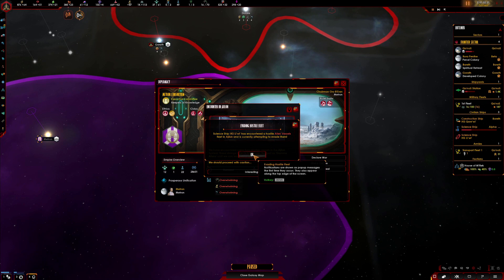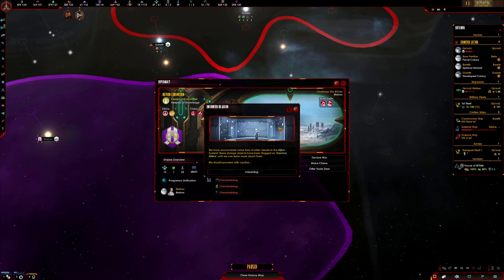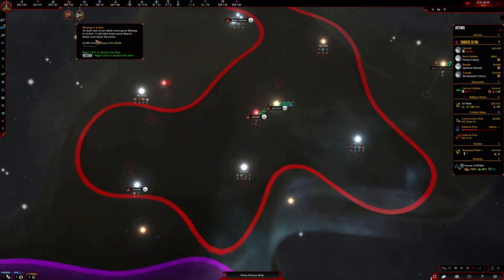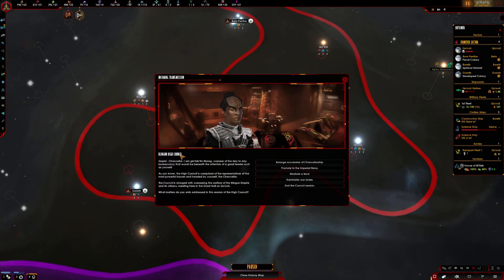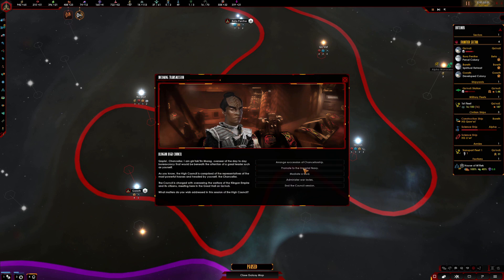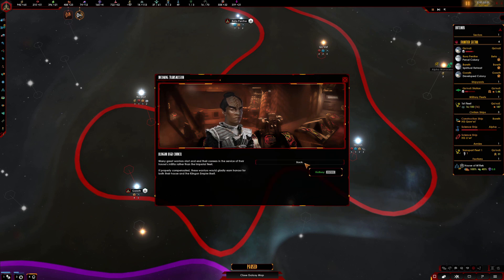We're evading hostile fleets — the science ship. We've got an encounter and we're missing an action ship. The High Council — okay, can we arrange something here? No. Let's just see what we can do. We don't need to mediate yet.